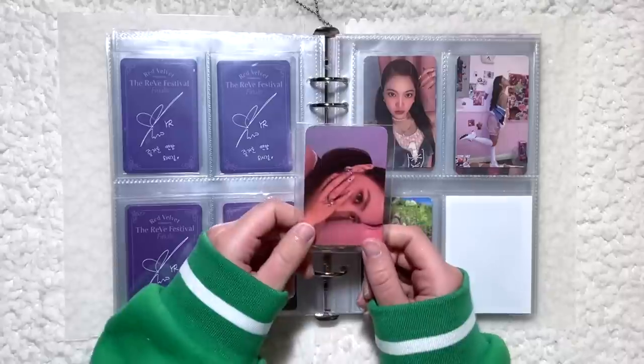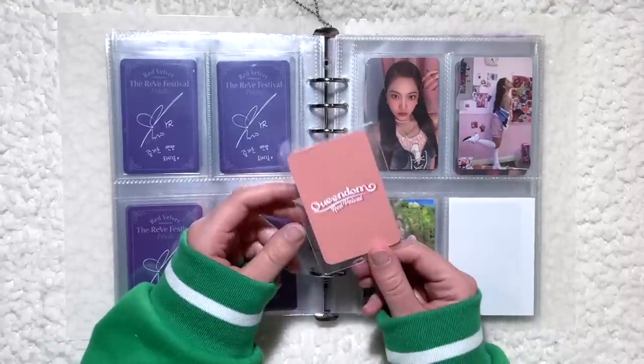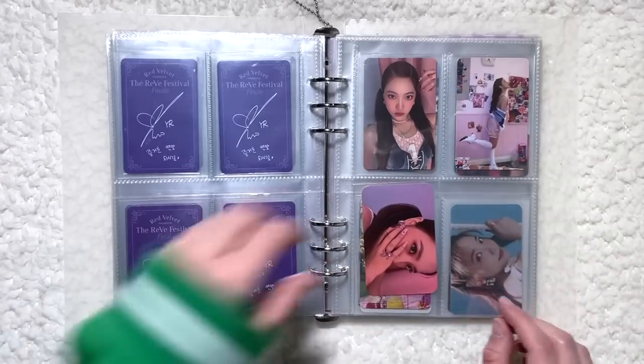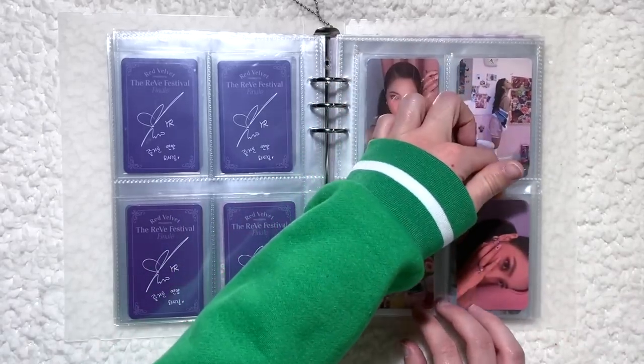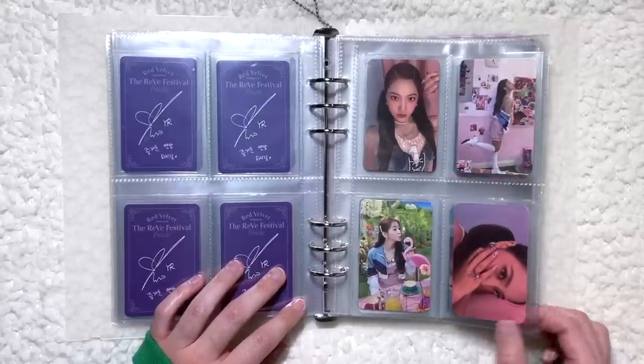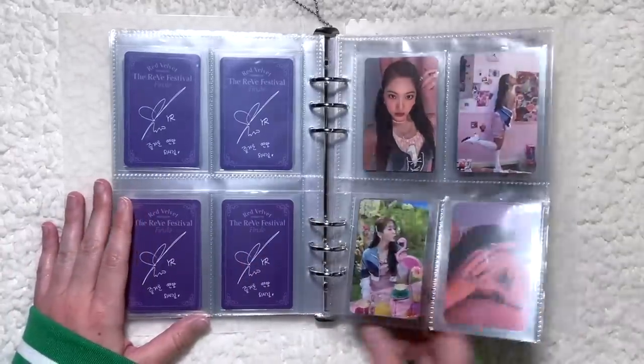Next I have this Queendom photocard — one of her Moomo POBs that I just picked up on a whim, because that's what I do for Yeti. It helps balance out this four-pocket page since Queendom only had three album photocards, so I'm happy to have that.